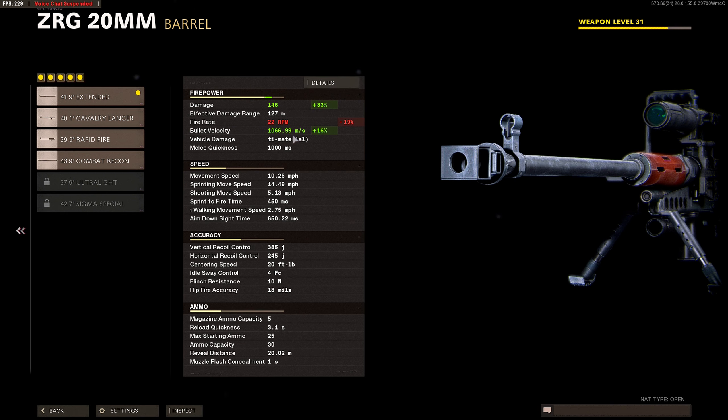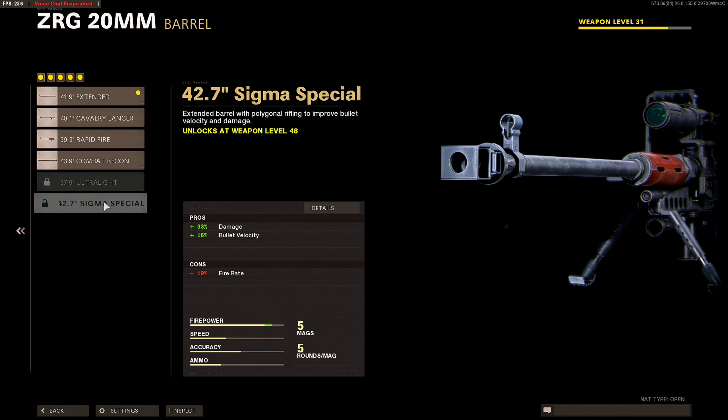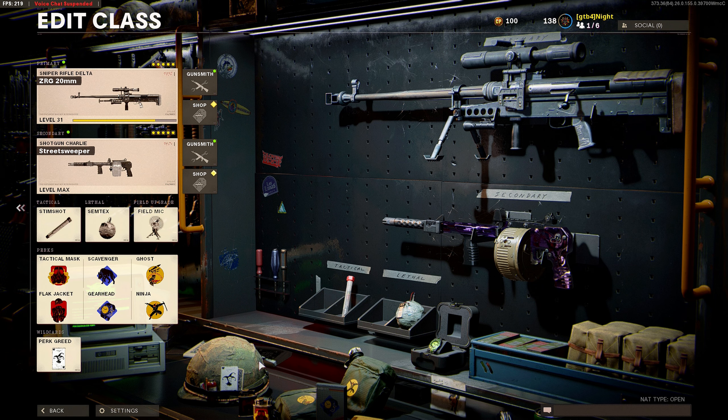The Sigma special gives you 33% more damage. If you want to guarantee that one-shot kill with the sniper rifle, you put this on. But right now I'm not going to put it on because I don't have it unlocked. Overall this gun feels really good and I like the quick-scoping on it, and I like the reticle especially.